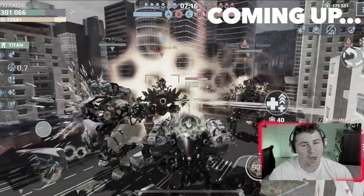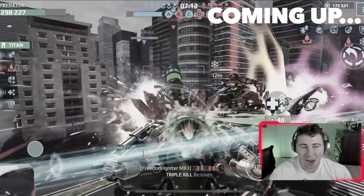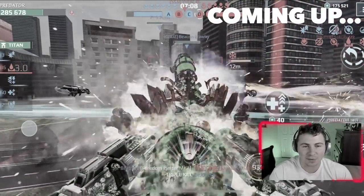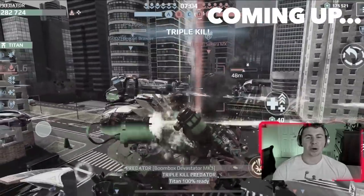We've got double Fenrir bodyguards with us while we're healing them. The Weyland has two heavy weapons — this firepower is not bad. Let's take this Fenrir out. Yes, triple kill, nice.